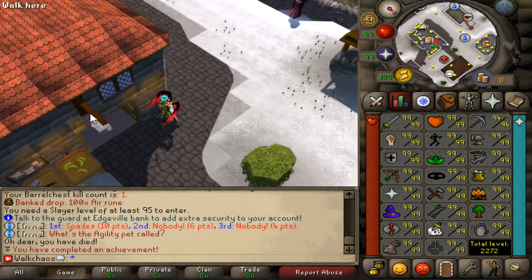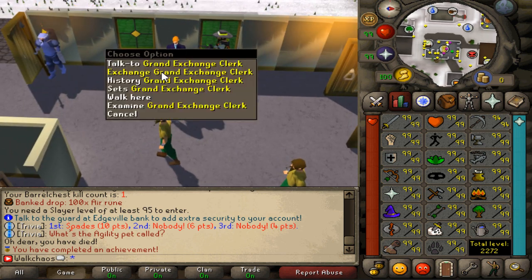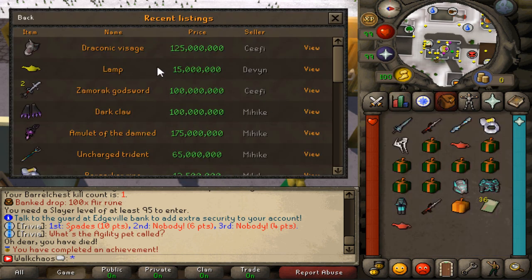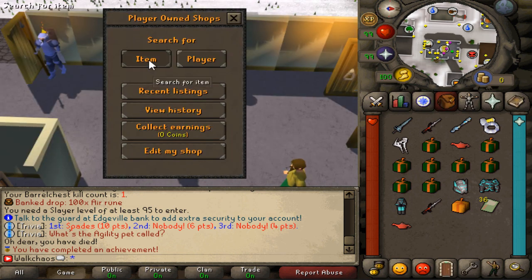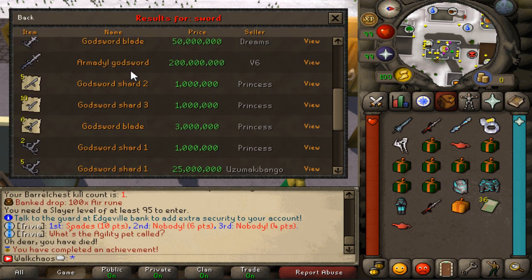Before the next boss, let me showcase the grand exchange really quick. Talk to the guy in the middle and you can see the player shop — you can search for items or players, see recent listings, see your history, collect, or edit your shop. Looking at recent listings, you can view individual player shops — for example, lamps at 15 million. Shoutout to Mr. Devon!